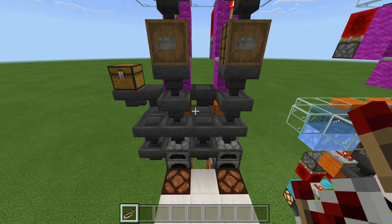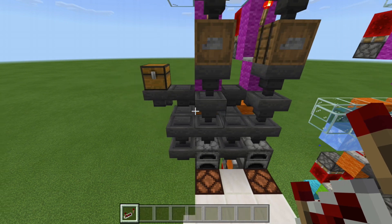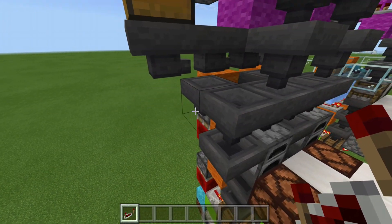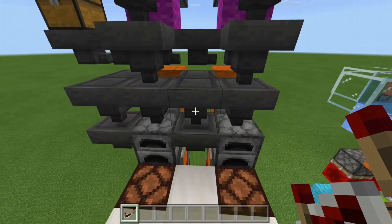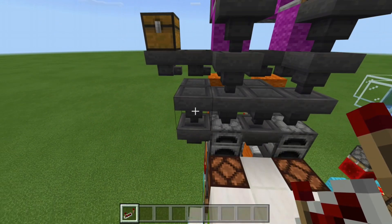Now that all the circuits are explained, I want to show how we get fuel into the system before we collect the XP. This is the hopper line running across the furnaces, collected by these hoppers here, which come along this way, go down, and deposit the fuel into the furnace from the side. So this will get a bit expensive hopper-wise.